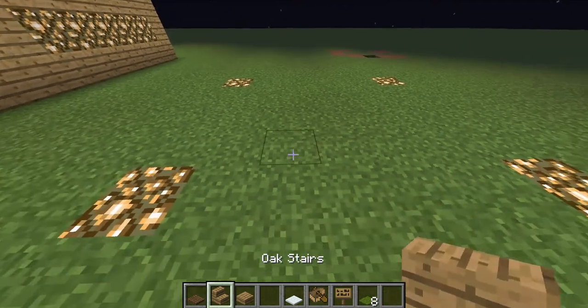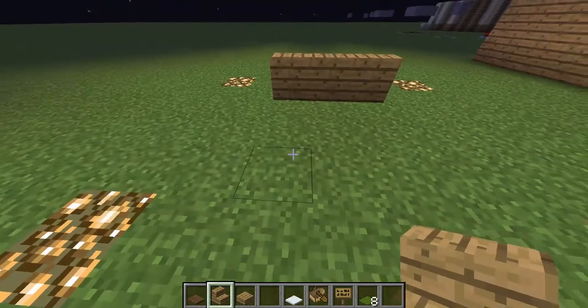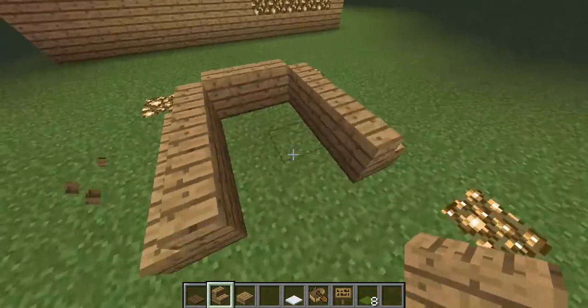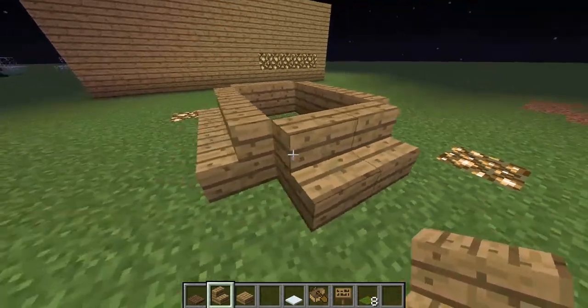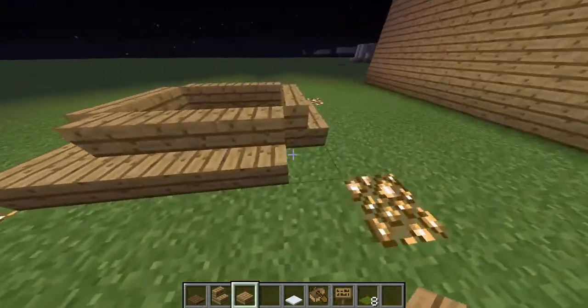Let's get started. Place three stairs in this order, then go like this on the sides. Then place your slabs on the sides, like that.